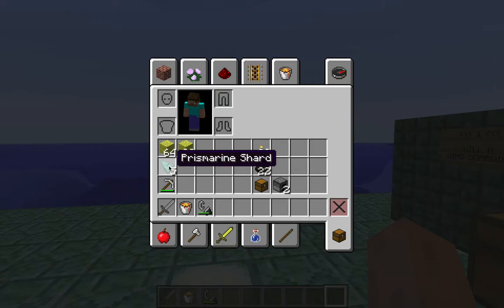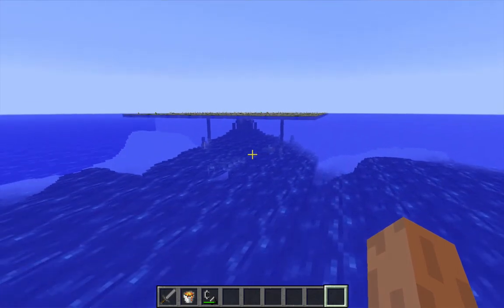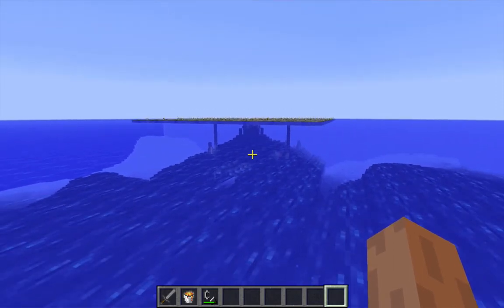I also came away with a few more prismarine shards. A long time ago when I first went to drain the penthouse, I brought a couple of prismarine blocks and shards with the intention of repairing damage done to the monument from killing the elder guardians. I got a few more prismarine shards from the guardians I fought — enough to craft an extra block of prismarine to replace one I had lost. So the monument is basically in the same shape as when I first encountered it, except there's no water inside and it's lit up by torches.